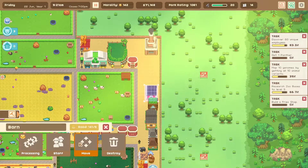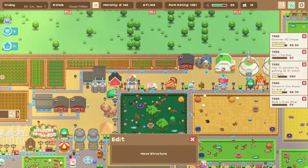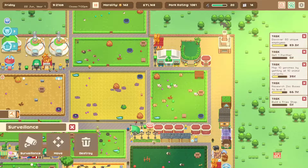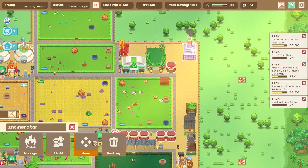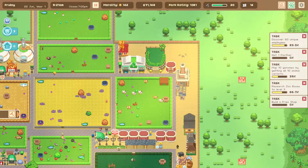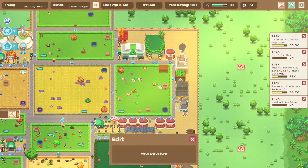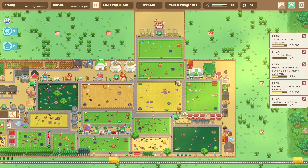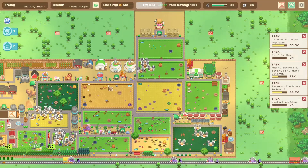The barn needs to go right here - that fits, that's perfect. Nutrition huts are fine where they are. Chicken coop is empty - all this stuff is fine where it is. The generator can go right here. GOOP and GOOP. The surveillance. Last but not least the population hub. Okay - we're up to 71,000 again.